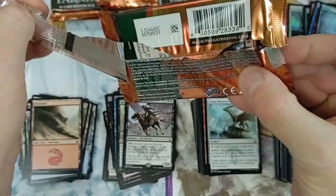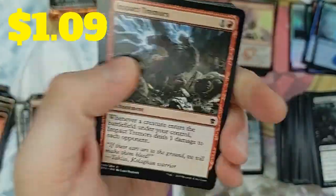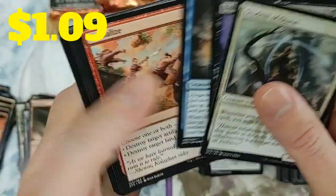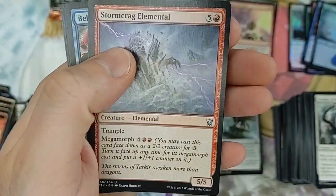We're down to about six packs - it's become very underwhelming at the end here. Another Impact Tremors - we'll take it, always worth a little penny. Very underwhelming. Another dragon, Scale Lord, the Elemental, Belltoll Dragon - flying and hexproof.